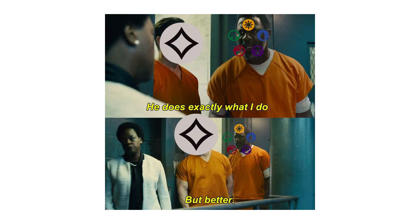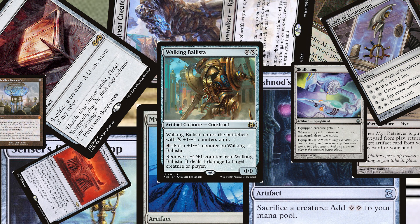Why does this gray color do everything that all the other colors do? Colorless already has some of the best combo pieces in the entire game, let alone if you combine it with other colors.